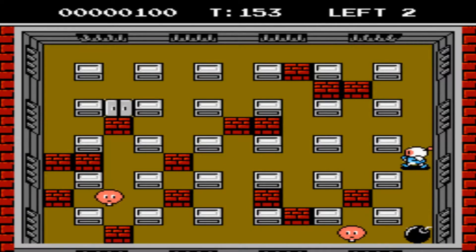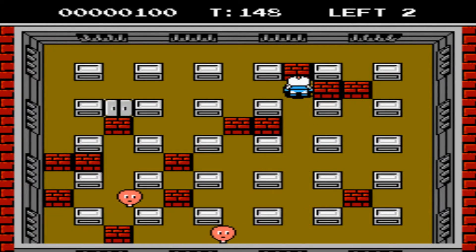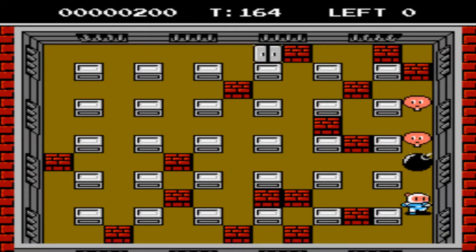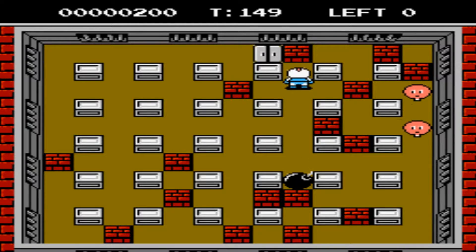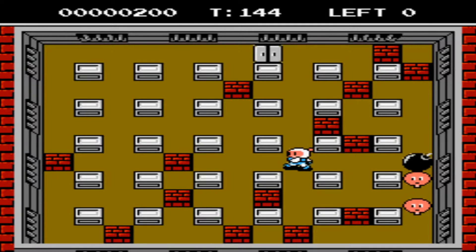Bomberman 2 is quite similar to the first game. There are some changes, like more one-screen levels rather than scrolling levels, but the goal is the same: you must destroy all the enemies on each level and then find the exit. Bombing the exit is a very bad idea, because more enemies will show up. You can pick up power-ups that increase your bomb blasts, Bomberman's speed, give you the ability to walk through walls, more bombs to place on screen, and more. There's also a nice variety of enemies, ranging from balloon-head-looking ones from the first game, blue blob-looking enemies, ghost-like enemies, green lizards or frogs, and more.